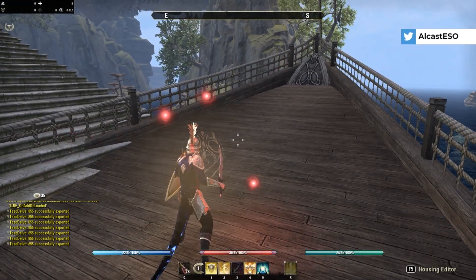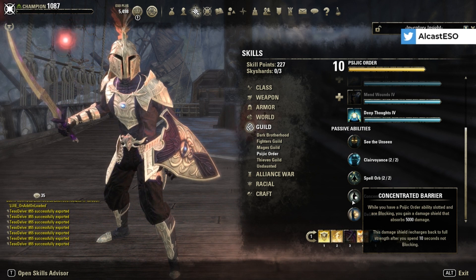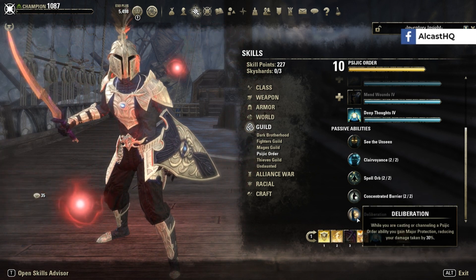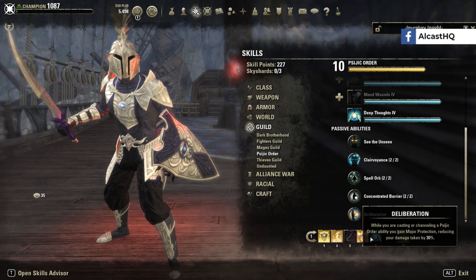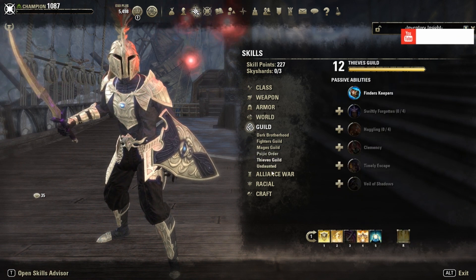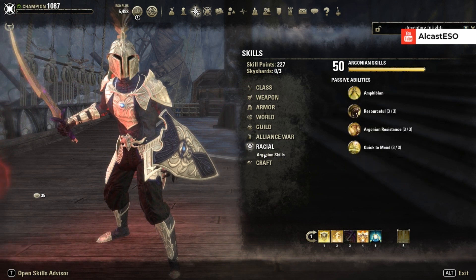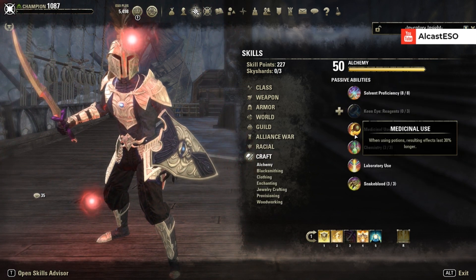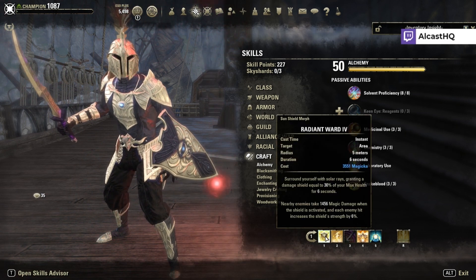The Sorcerer passive gives you a shield which is really nice — it's only a 5k shield but it helps absorb incoming damage. Deliberation provides Major Protection while channeling, giving you 30% damage mitigation. Keep in mind this is on the PTS so some things might still change. For Argonian passives you want Medicinal Use so your potions last longer.